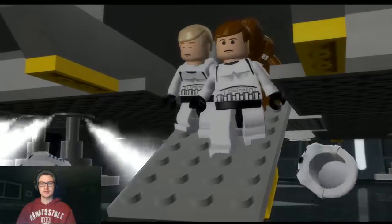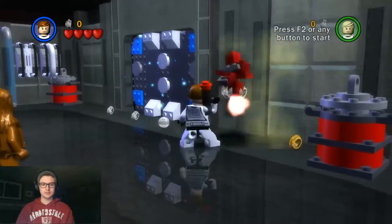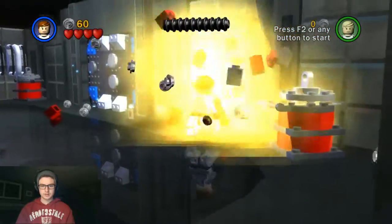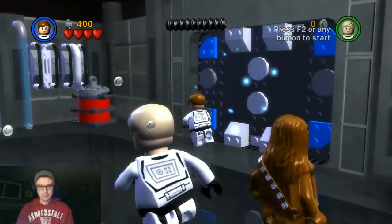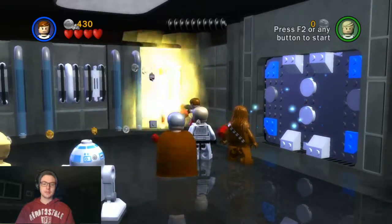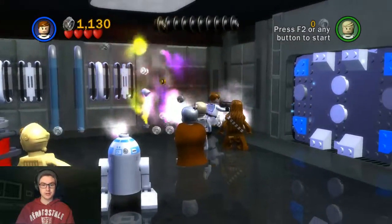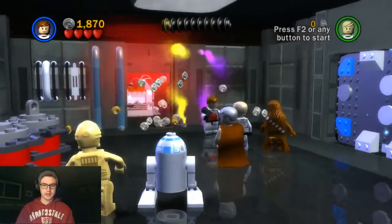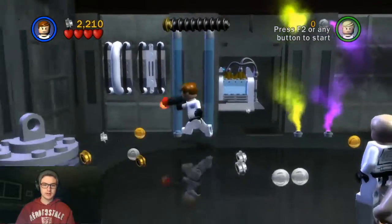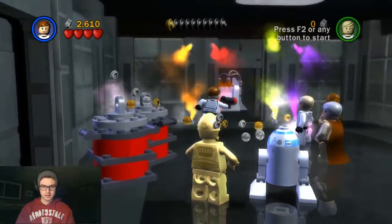Darth thinks he senses the presence of Obi-Wan. Alright, good level — really, really good level. Because it involves putting on Stormtrooper helmets in order to open up doors. Fun stuff. It can be frustrating, will not deny that. This level can be very frustrating because if you take a hit when you have a Stormtrooper helmet on, you actually lose it and you have to go get it again. So my tactic always has been to give a Stormtrooper helmet to everybody so if one person gets hit, it doesn't sabotage your whole plan.